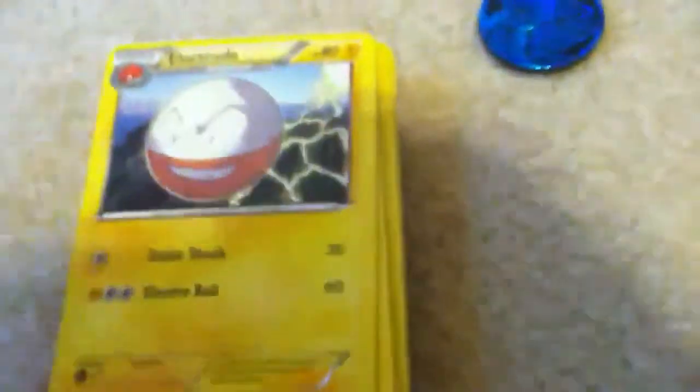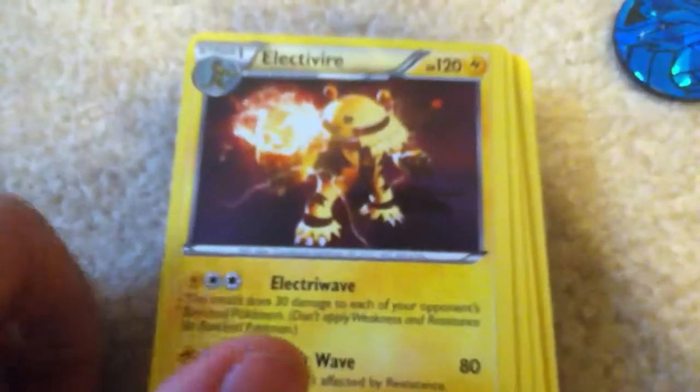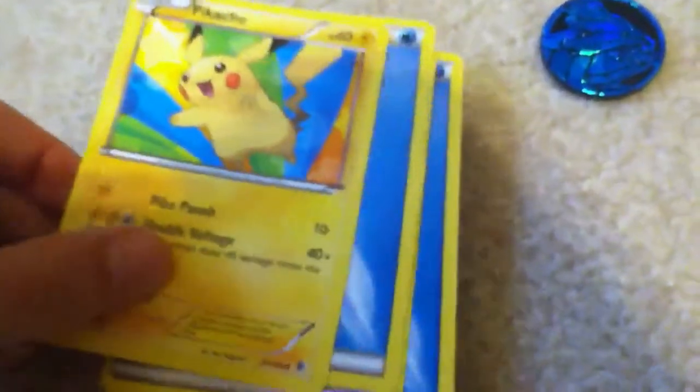I got a ton of energies, I got an Electrode — two Electrodes — and two Voltorbs, and three Pikachus: one, two, three.